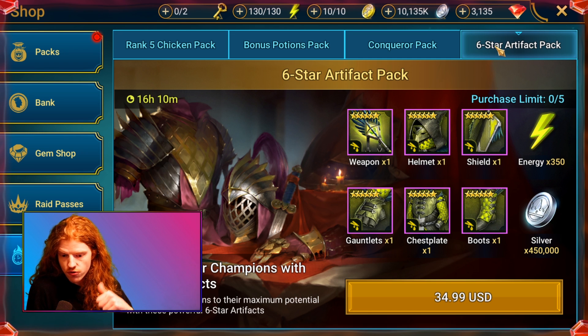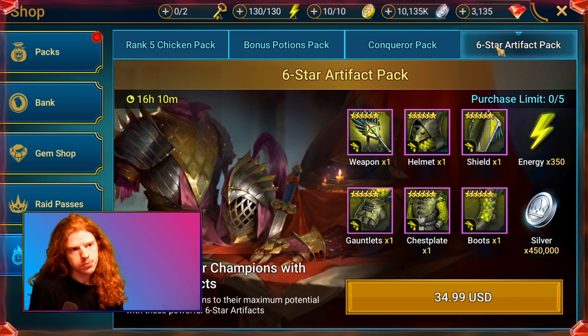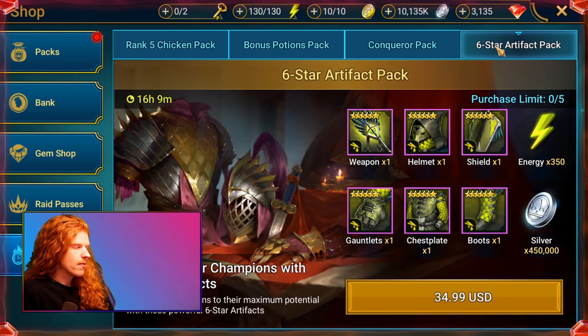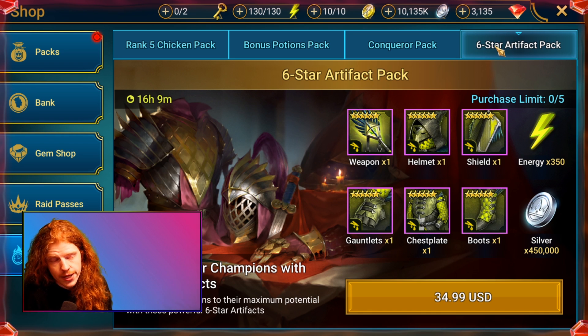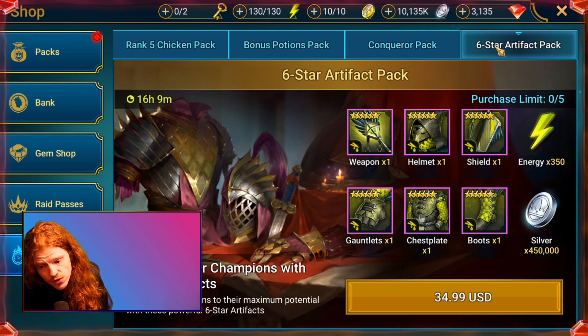I'm able to do ultra nightmare clan boss at 20-plus million per auto and able to auto Spider 20 and some of these other dungeons that can be more difficult. I have the characters, but the gear I have makes those characters significantly better. Looking back, I think the $10 packs for the five-star epic lifesteal gear — where I bought seven or nine of them — were potentially the best purchases I have ever made in the game. That said, these six-star ones are even better, but $35 for six toxic set pieces you would never pay. Three of them — the weapon, helm, and shield — are a complete gamble on secondary stats, and the weapon, chest, and boots could roll stats that don't matter and are literally useless.